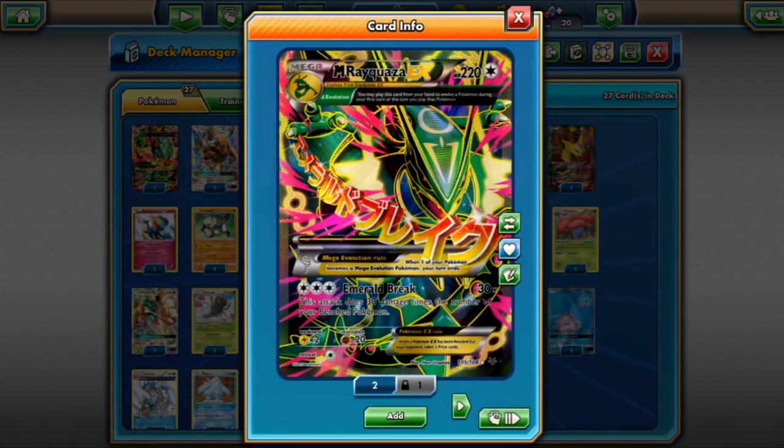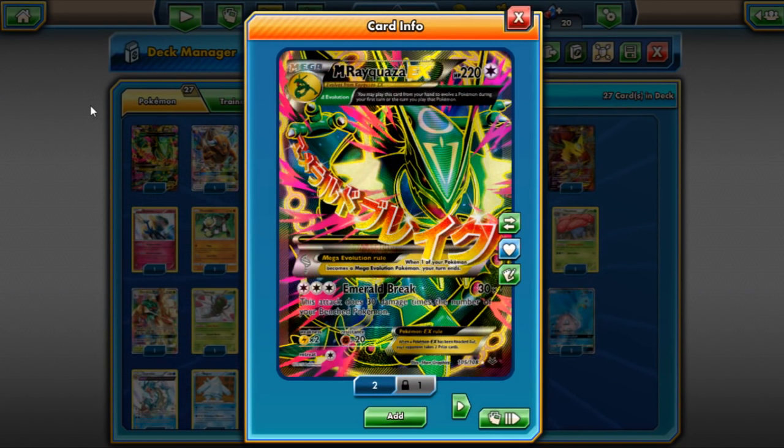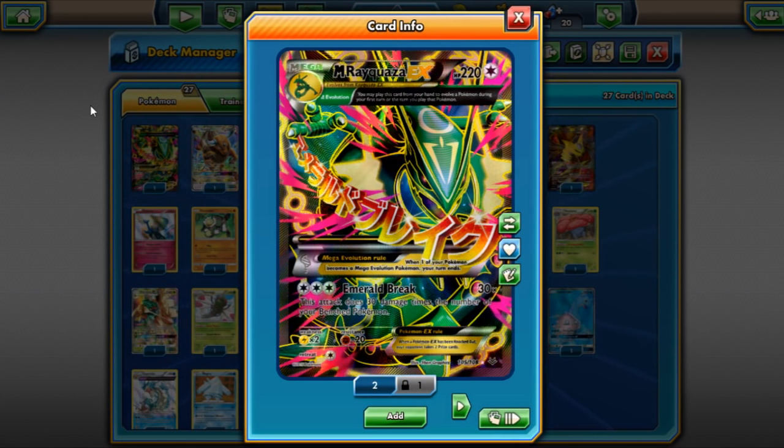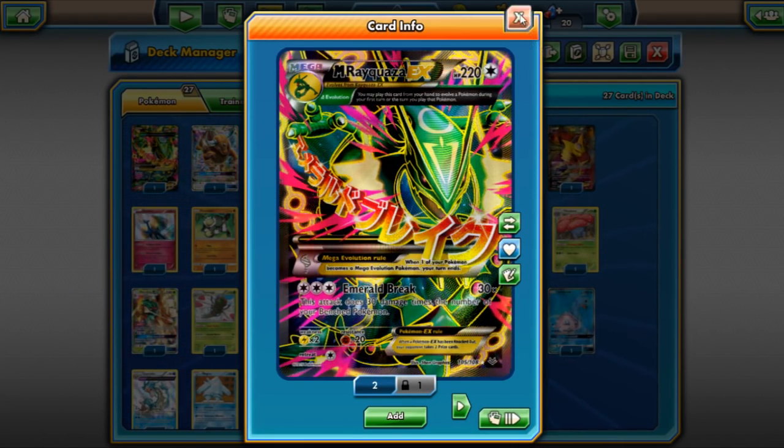Starting things off with Mega Rayquaza. Mega Ray is continuing to be a very powerful deck. The fact that Mega Ray can hit so hard and basically one-shot everything in the format thanks to Professor Kukui makes it a very threatening card. It's been performing pretty decently. Most Mega Ray variants are using Manaphy, some are using Volcanion with Steam Up, and some are even using Giratina.